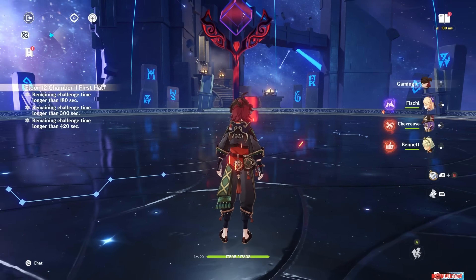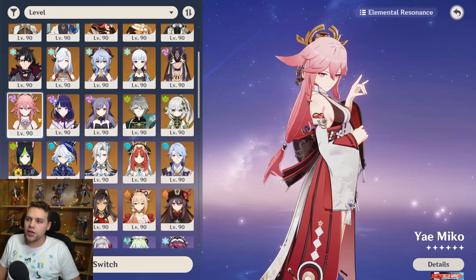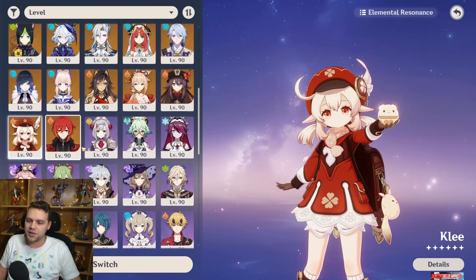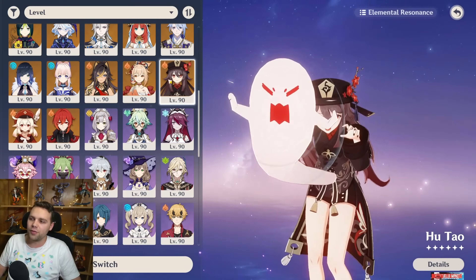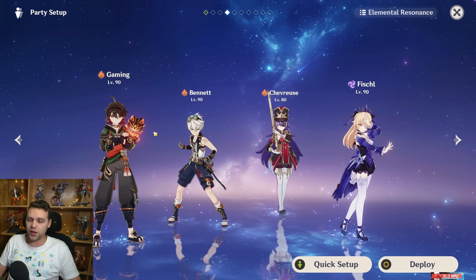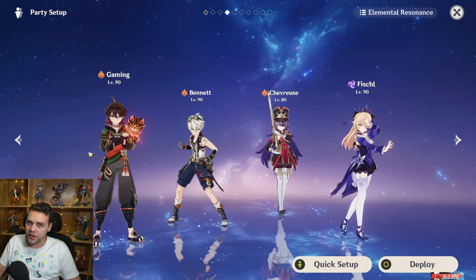Chevreuse is really only good with characters that don't want to Vaporize or Melt — characters like Raiden or Yoimiya work great with her. But Hu Tao, Yoimiya, and Diluc are characters that want to vape their hits, so taking that reaction away is a big damage loss. Characters like Lyney, who doesn't vape anyway, work great with Chevreuse. So Gaming with Chevreuse — highly don't recommend. Mono Pyro Gaming is a little bit better, but he's mostly just getting carried by the other units.